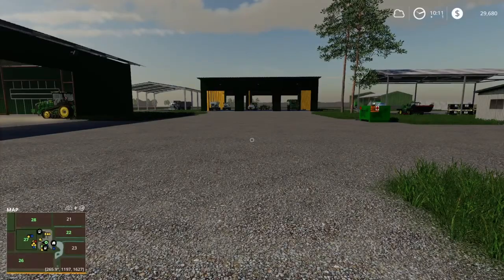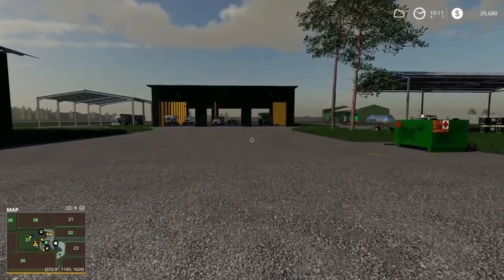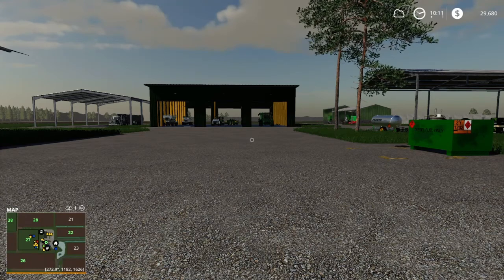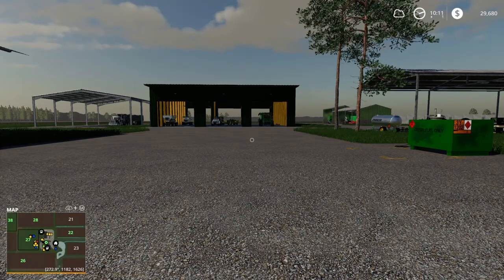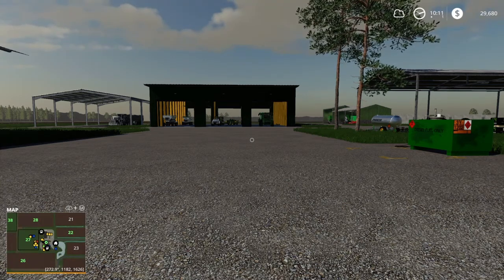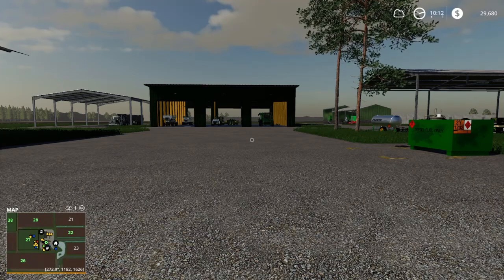Welcome back everyone, this is CNS Farms and today we are on Nordic Country, episode 29. We need to get fields 28 and 22 harvested — those are two rogan fields. After that we need to talk to someone about buying field 22, then we're going to be planting sunflower in 37. We had the crops mixed up — we're going to put wheat in 28 and soy in 26.